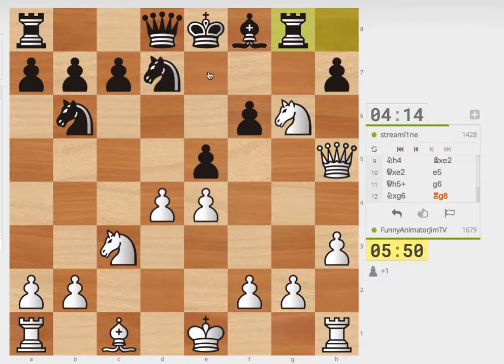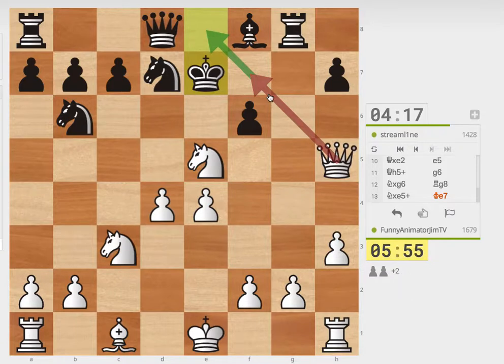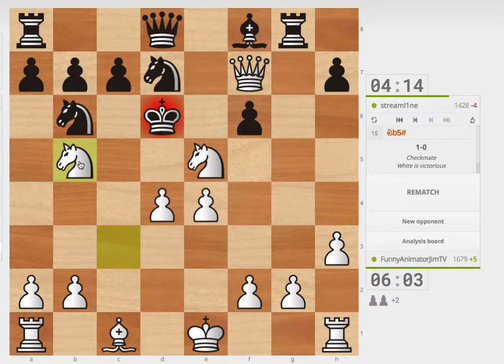I can't really move there because then the king takes, so I'll just gain a pawn here with check. I'm also right now threatening to go check here. So I can do that at the moment. And I believe after he comes here, this is checkmate. His only move is checkmate. Boom.